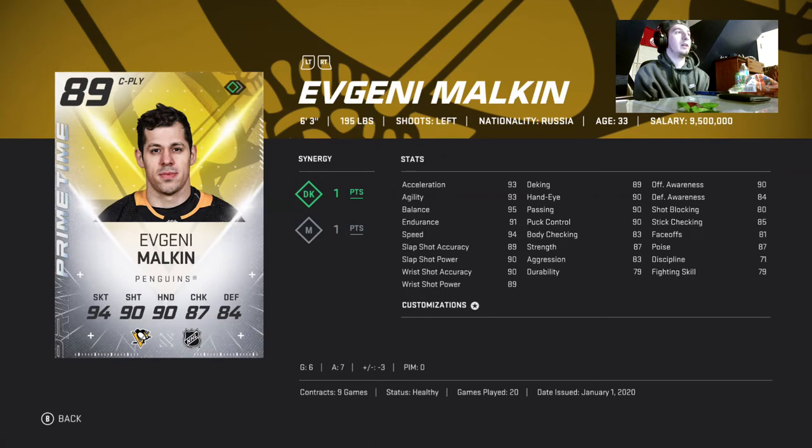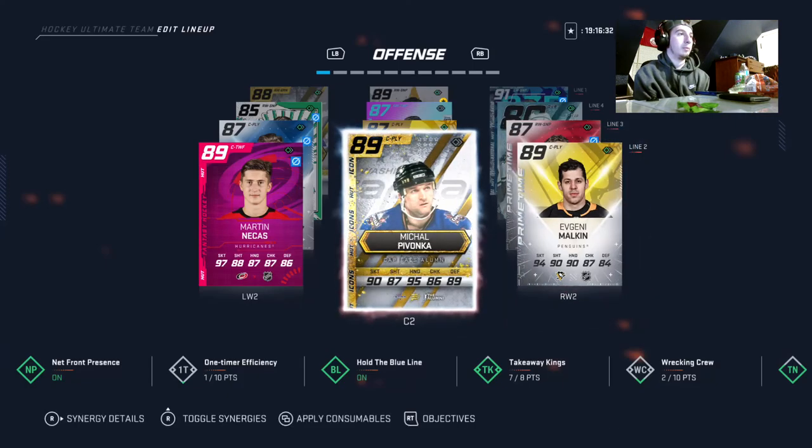Then we got Evgeny Malkin, my other wing. He's six foot three, 94 speed, very good shot. He hasn't been performing as good as he could have but I was just in a rut — very very good player here.